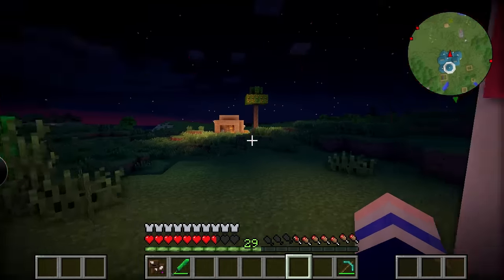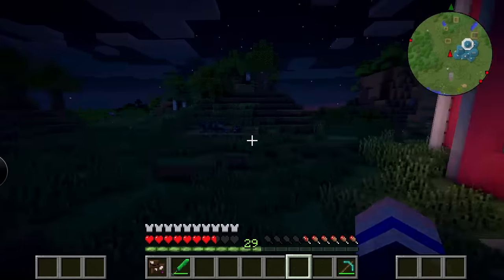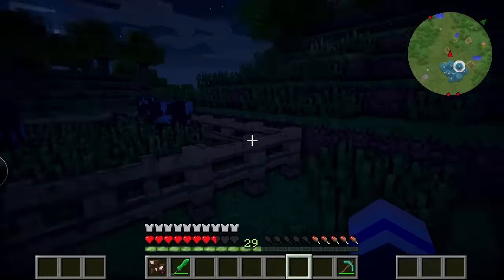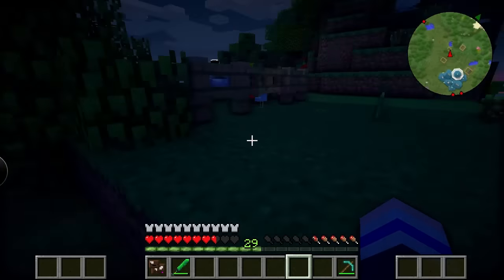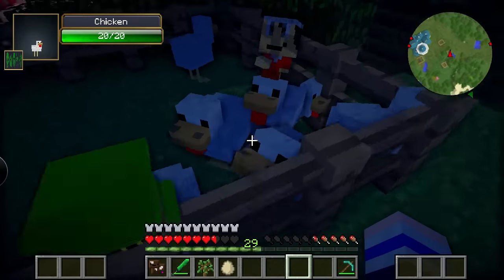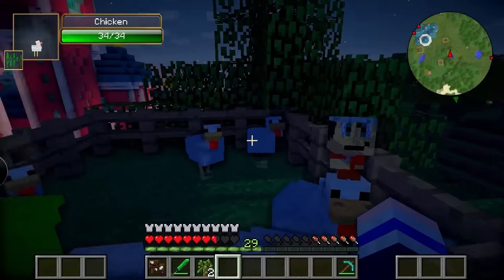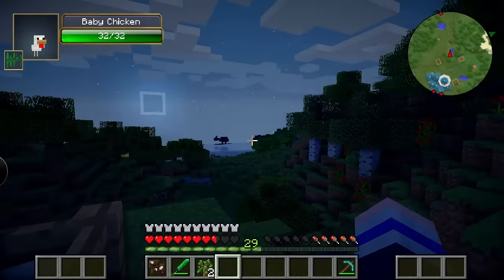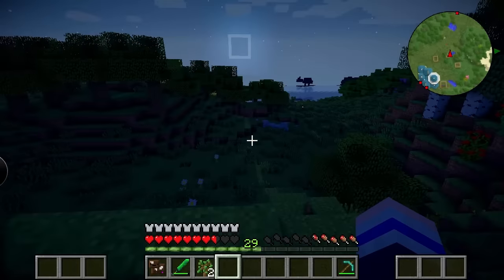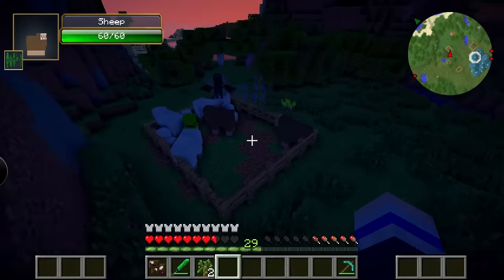I also built some animal pens and a little farmland outside the back here. Here's my cow pen where I keep my cows — obviously, what else would I keep in a cow pen? And up here is a little chicken coop. Hey, you got a hat! You guys aren't allowed to wear hats. Take that egg! Look how much health these chickens have. And I've also got a sheep pen down here, with a funky hat on too.